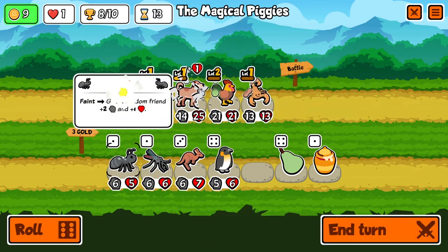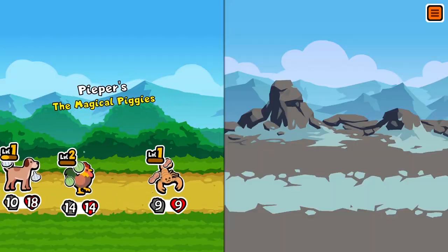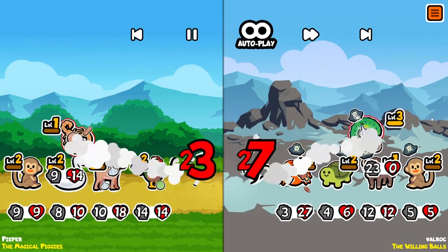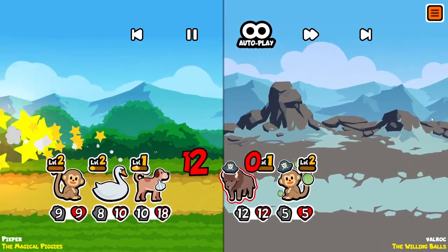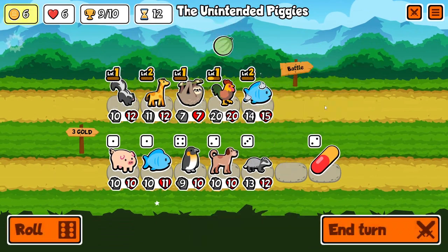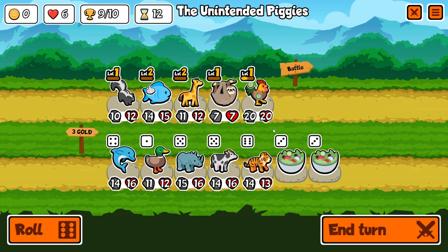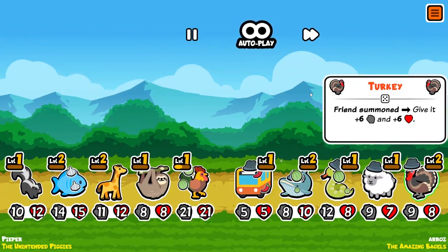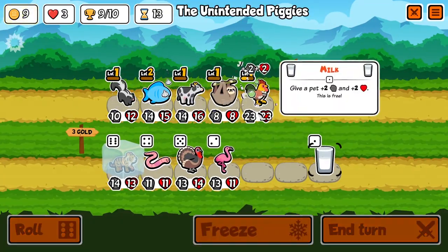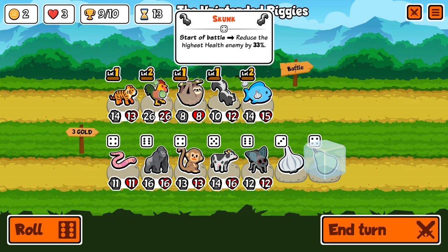Using a weaker unit to kill a stronger unit is what we call trading up. The quintessential example is the scorpion — for just 3 gold, it can take out the enemy's strongest unit if positioned correctly. But this is also the scorpion's biggest weakness: it is only good at trading up. Due to its low stats and late availability, it can rarely take out more than a single enemy unit. Even running 5 scorpions, the best outcome is a draw. To win, your strongest unit must be capable of trading down multiple times.